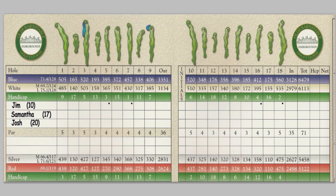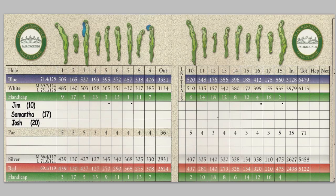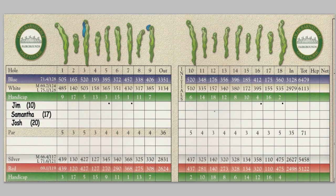Samantha will do the same using the handicap row at the bottom for the women. She'll get a stroke on every hole except the 18th most difficult — the least difficult for women — which happens to be the 12th hole. So she won't get a stroke on that one, but on every other hole she will. And Josh has a handicap of 20, so he'll get a stroke on absolutely every hole on the 18-hole course. Plus, he'll get an extra one on the most difficult for men — two there — and two on the next most difficult, the 18th hole.